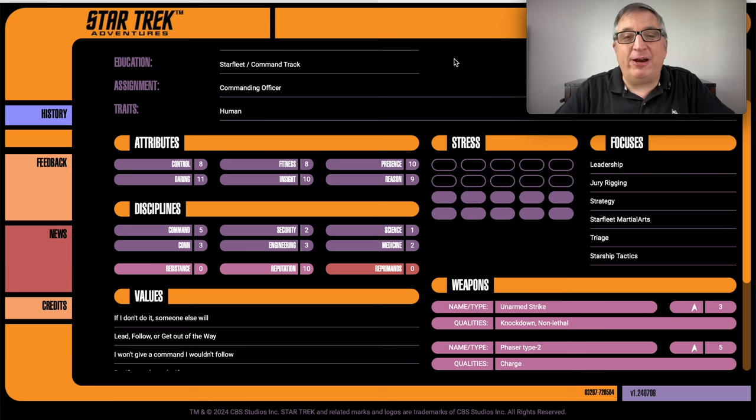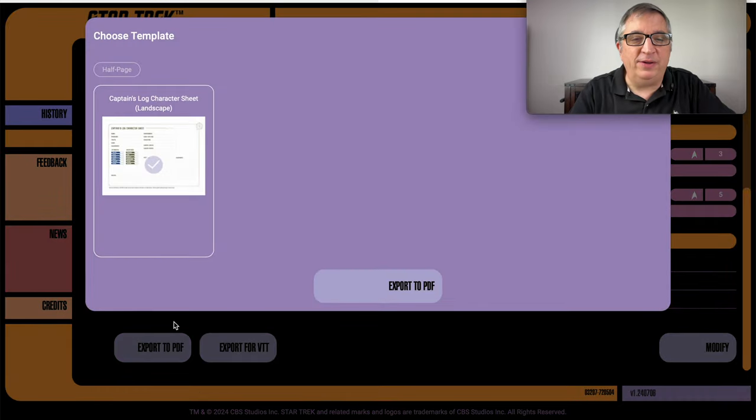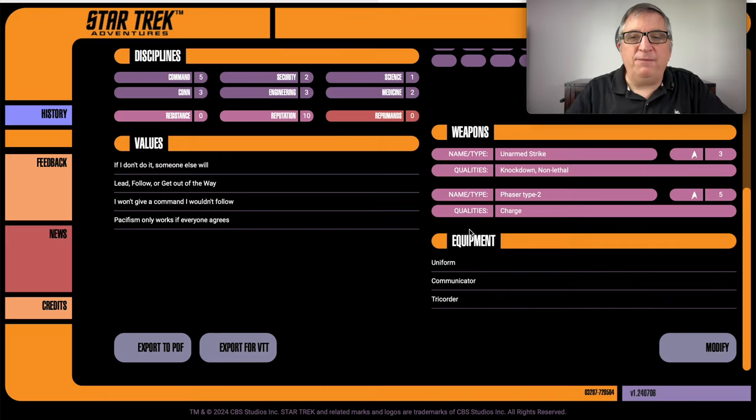And that is the character. This program even lets you export it to a PDF, which is pretty nifty. And if you are on my Discord, I will post it up there for people to see. This episode has gone long so I'm going to wrap it up here.